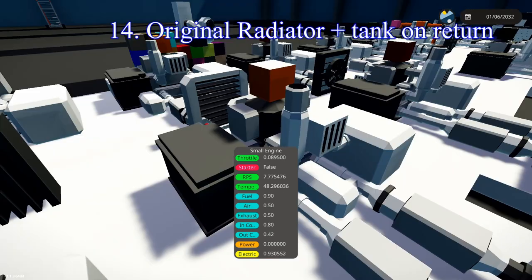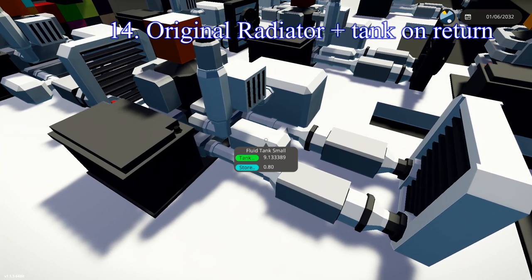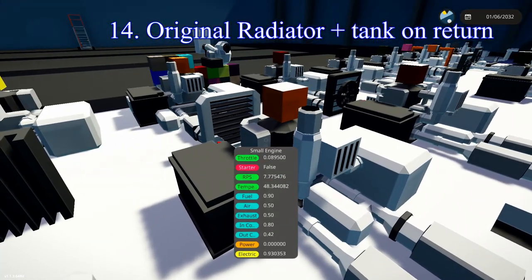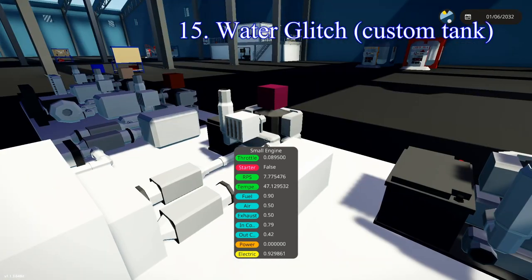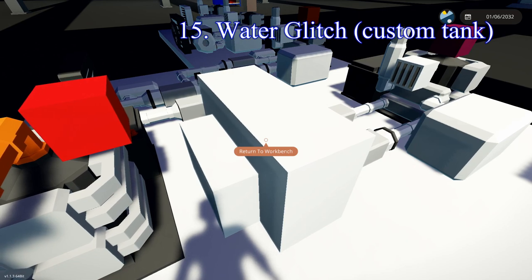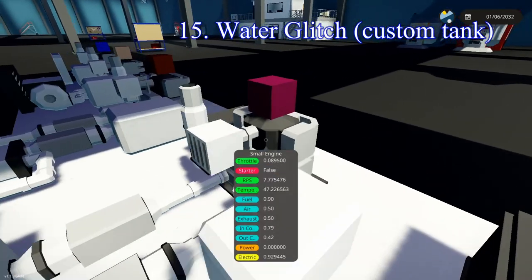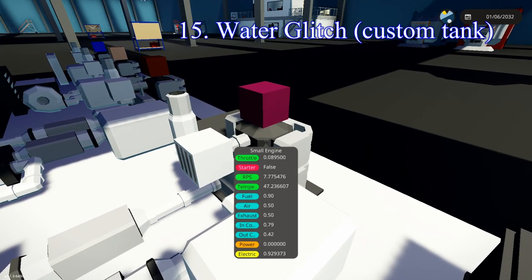In 14th place, the OG radiator with the tank on the return side — still not sure why, but it decreases temperature by about 0.2 or 0.3 degrees. In 15th place, the original water glitch — just two pumps going in and out of a custom-designed tank with a fluid spawner. This used to be the king of cooling, but they've fixed the glitch. It still cools decently — right next to it is no cooling at all at 72 degrees, while this sits at 47 degrees — just not as well as it used to, placing it 15th out of 27.